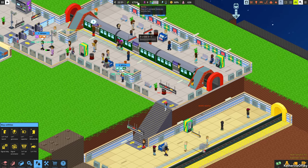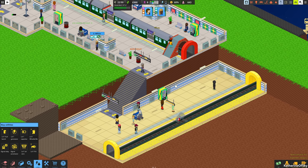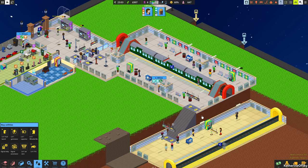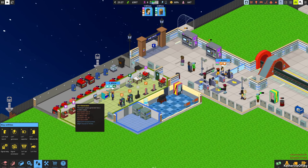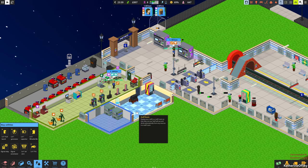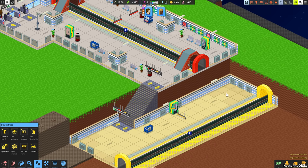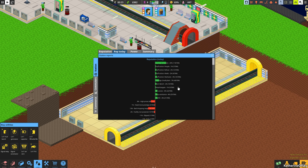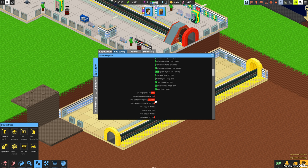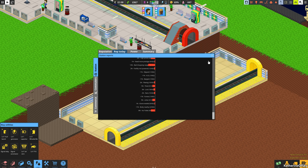I'm going to earn money so we can get another employee, because it feels like it's too much work for these two. We do need a lot of generator refilling and some litter maintenance. Let's check out these things — high prices at 8%, retail bargain 1%, so they're not happy about this. Bad shopping range, they're very unhappy. We need to get more shops, and there are no toilets and litter issues.